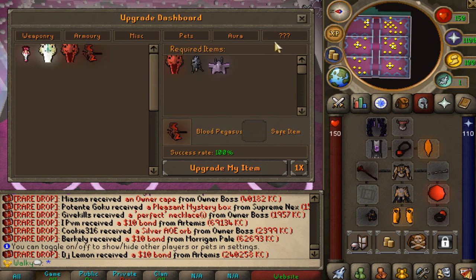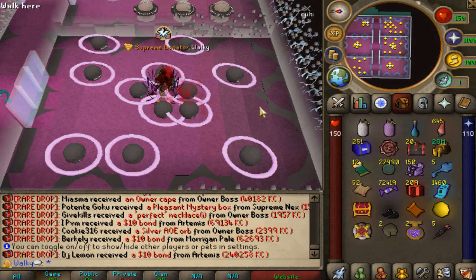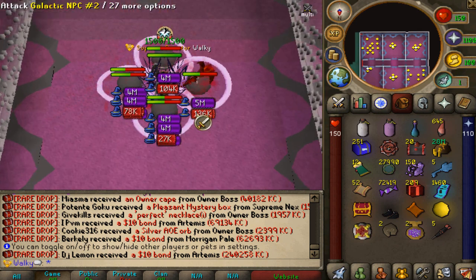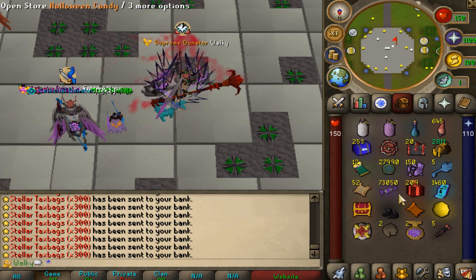We're going to get the Bastion Slot Blood Pegasus Pet right here. So Room 2 — we've arrived. I think these are going to be pretty easy to kill, maybe a little bit more HP, but overall the loot is going to be absolute freaking amazing. We've also farmed 73K lovely Halloween candies right here.